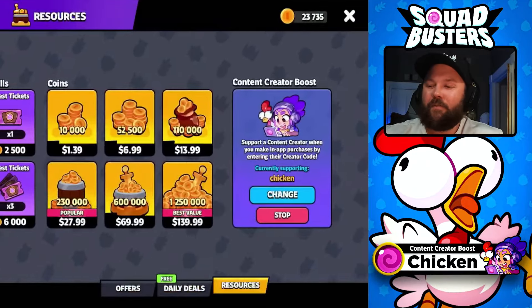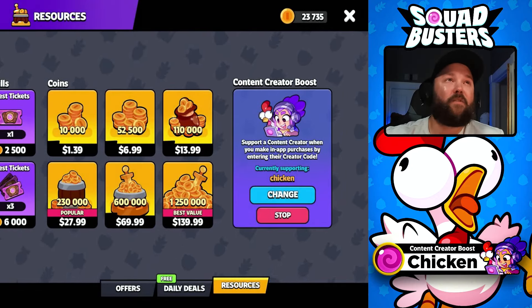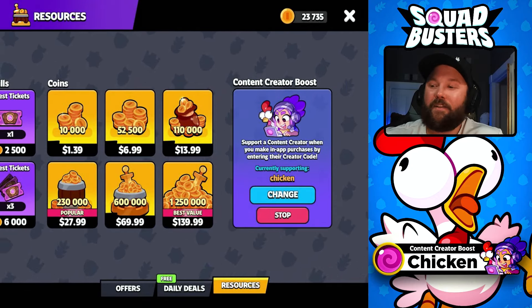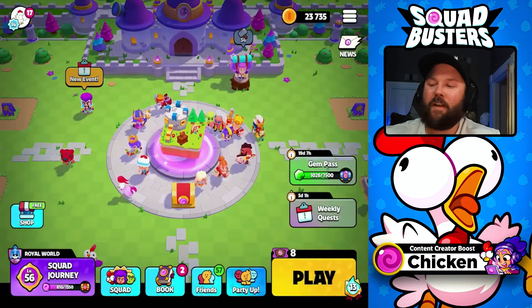That is code CHICKEN in the shop. Do appreciate it if you choose to support. Take a second guys to subscribe to the channel if you want to stay up to date on everything out of Squad Busters. Today guys, we're going to be going over the two most important tips for new players.